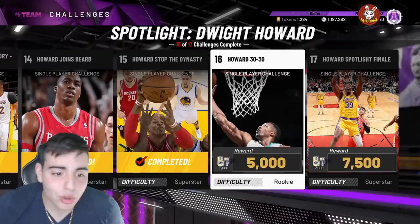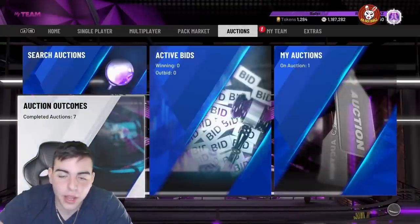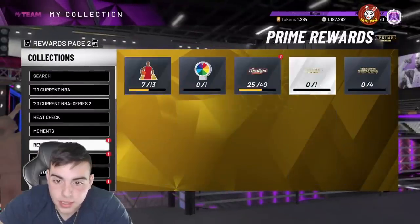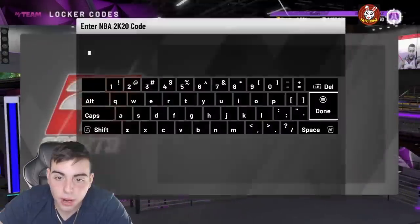What's good YouTube, it's ya boy Bugs back on another NBA 2K20 My Team video. Today we do have the new locker code — it is the new Diamond Ben Simmons. If you guys do not know, they did release it in the stream, and yeah, we're gonna pop it in right now.